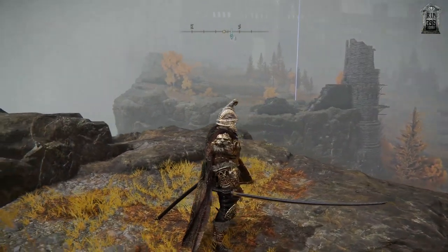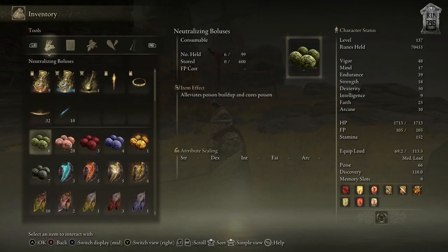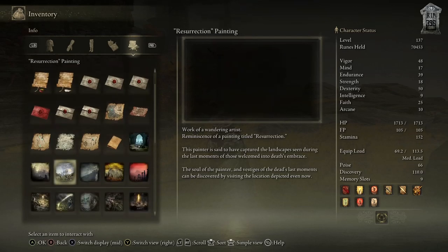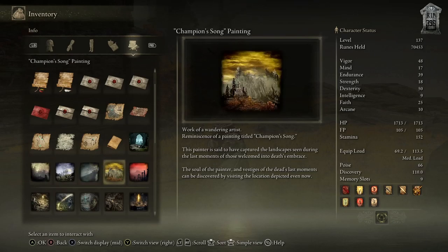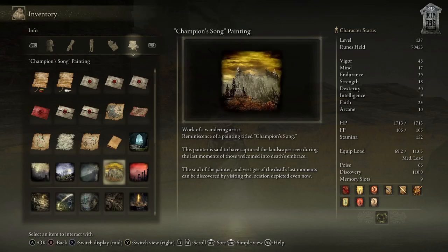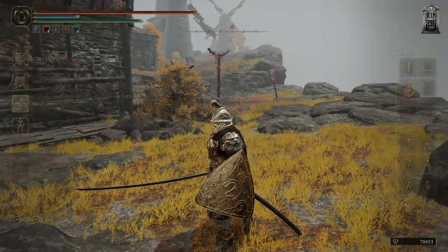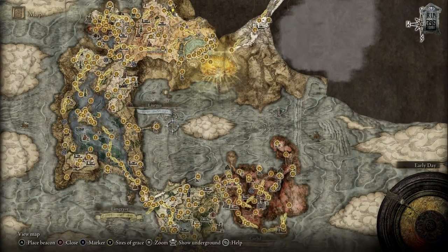That is now done. I think we've done every painting. That one was in Limgrave, that one's here, this one was up on Altus Plateau, that one is in the Weeping Peninsula, that one was by Carian Manor, and the last one is the one we got near Redahn's area where we had to jump down. Looks like we've gotten all of the paintings. The only other thing I wanted to check was storylines before we push into the mountains.